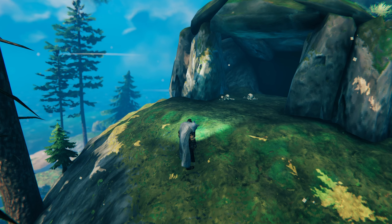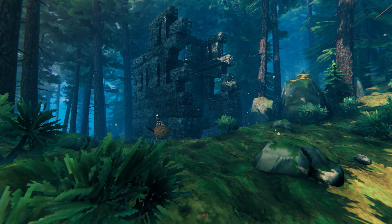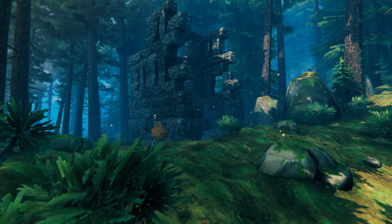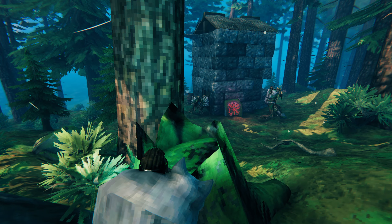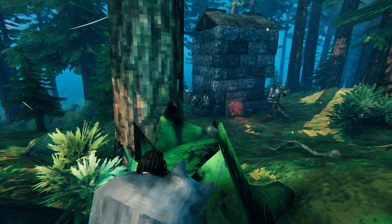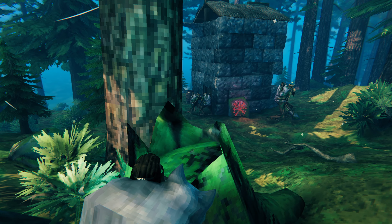You can find these tablets down in the skeleton caves, but it is dangerous down there. For me, I found it safer and easier just looking for the ruins all around the black forest. At these buildings you're going to find some with skeletons and other ones with gray dwarves.